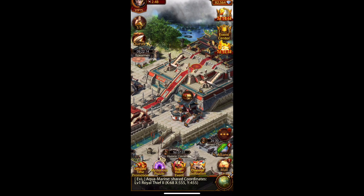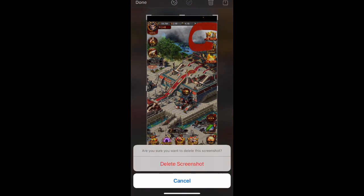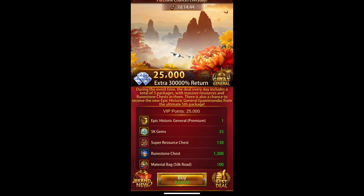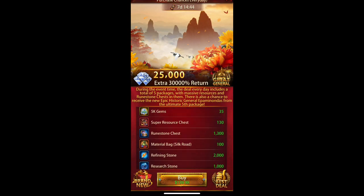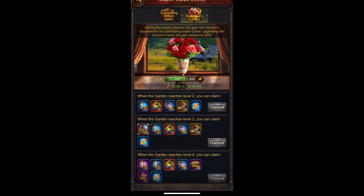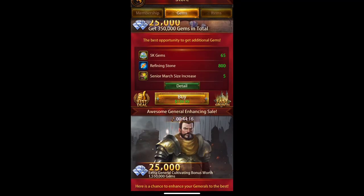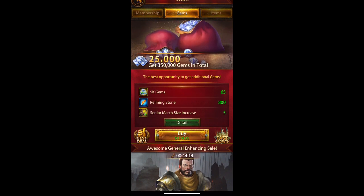Another big way is obviously through money. If you click on the daily promo, you can buy packs and get gems. In that pack there are 35,000 gems available — 35 times 5,000 gems — and there are other packs as well. Almost everything comes with gems.